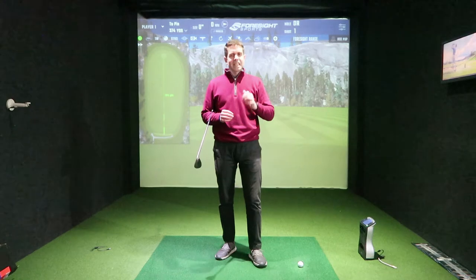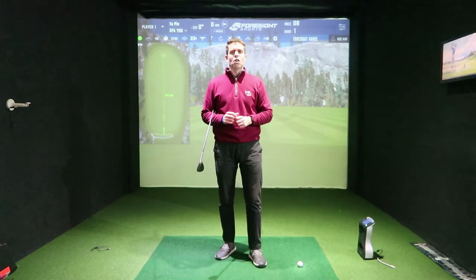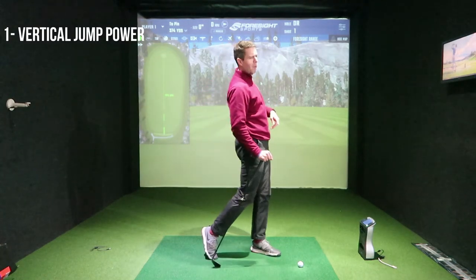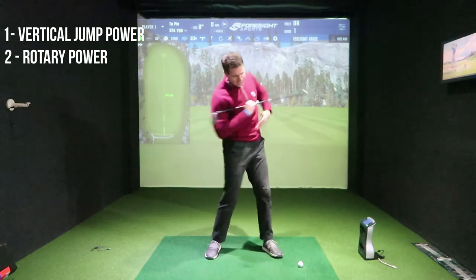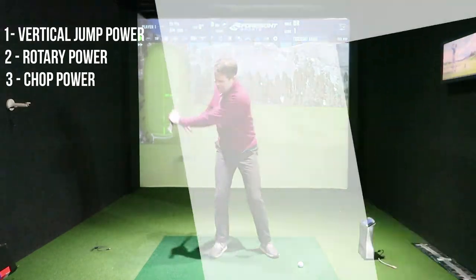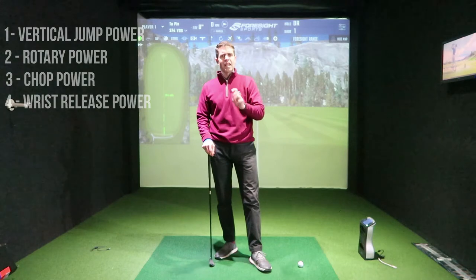Let's go through the different stages, where to attack, and what could be the weakest link in producing some extra distance in your golf shot. You have four main power sources in the golf swing: number one, your vertical jump power; number two, your rotational power — getting the right sequence through the shot; your chop power; and your wrist release power. Those are your four main power sources to enable you to hit the ball further.